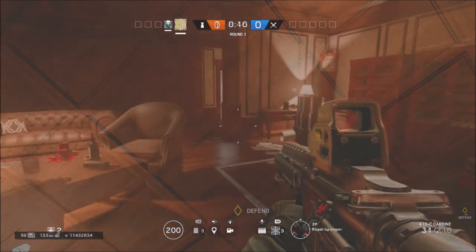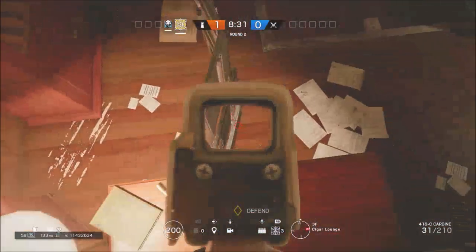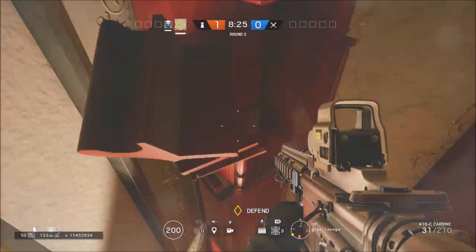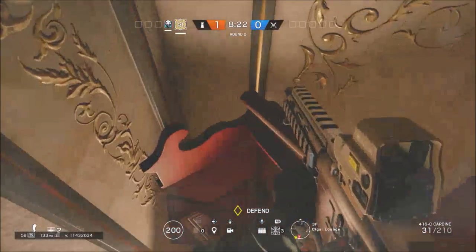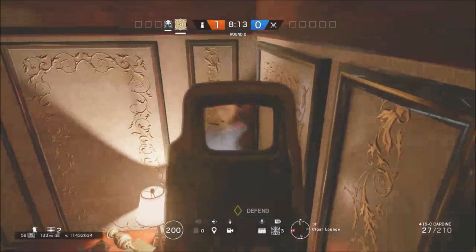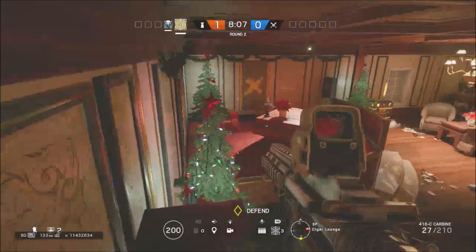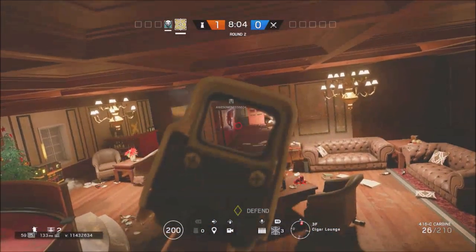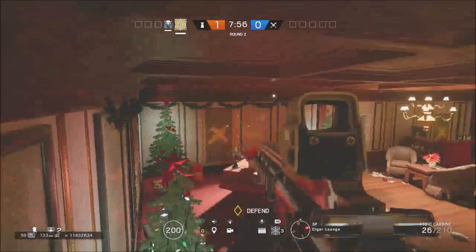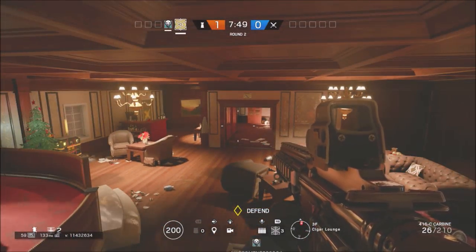I've gotten a few clutches from that reading room spot because enemies thought I was around the other corner when entering from that door — they'd run past me until they noticed and I'd get a drop on them. Upstairs there's only one spot worth mentioning: place your shield against this, get on top, sprint onto this lamp, and once you're on the lamp vault up here. When up here you can see all the way over there and watch the whole room.